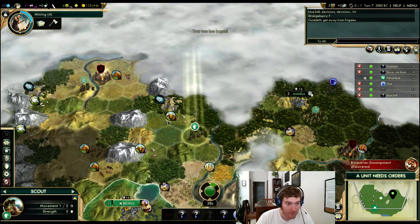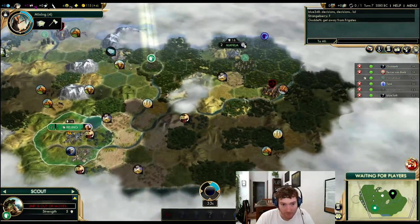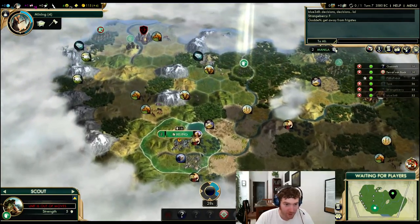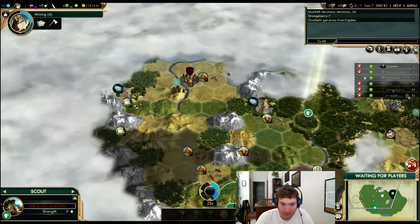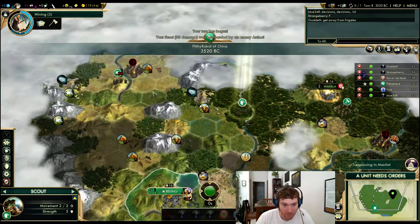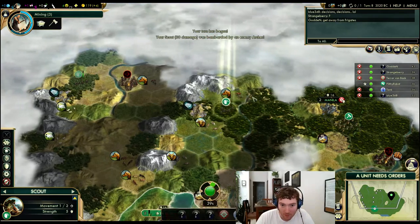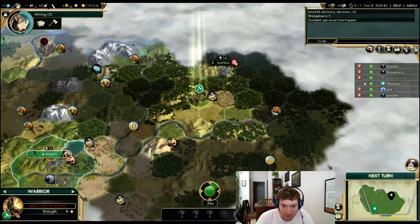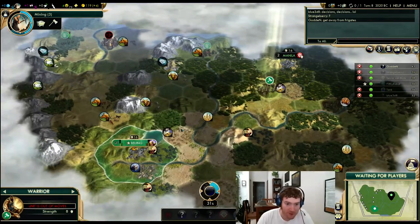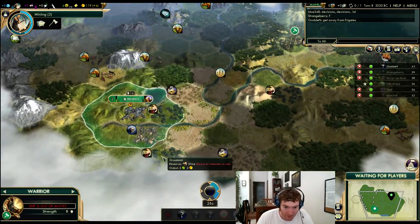Barbs and more gems in the area. I kind of want to get around Manila. Maybe scout down here with the warrior some — four turns on my shrine. Jaguar is up here, so I've just met Terra. I'm going to watch for the worker — I want a very early worker steal, it would be huge. I'm going to produce a worker of my own. If I could get Wine and Incense this game, this would actually be one of the few games where I think that's good.